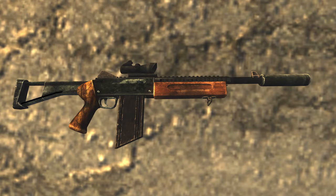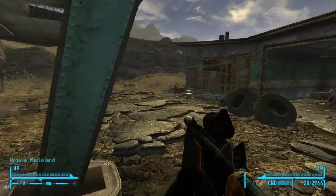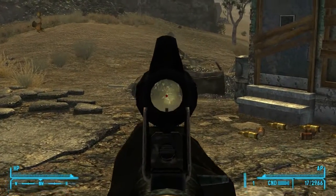Mods for this weapon include a silencer, an ACOG scope, and an extended magazine that gives you an additional 10 rounds of ammo. So this will now be my secondary weapon after my light machine gun and I do look forward to using it a lot more.